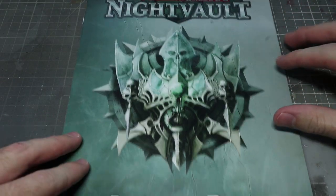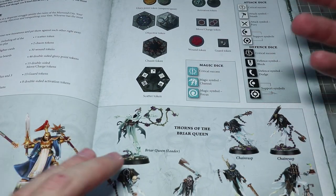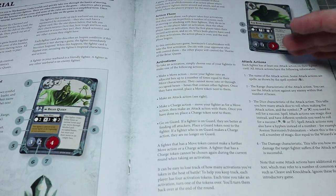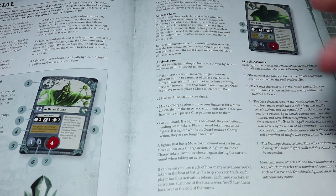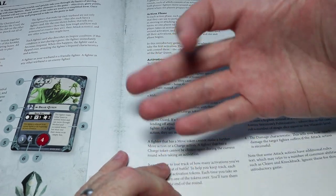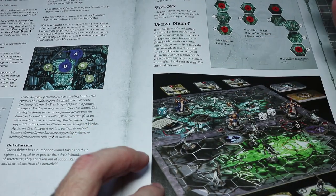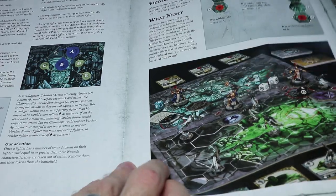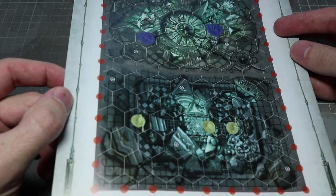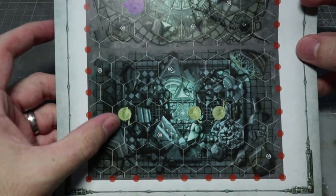First up we have the Night Vault Learn to Play Rulebook. Inside we get the contents of the game — the miniatures, tokens, and dice. Next there's a brief tutorial on how to play, designed for people who've never played Shadespire before. It's a rundown of the phases, how actions work, and how to read cards, with diagrams and a simple starter game using two Stormcast and three Night Haunt miniatures.